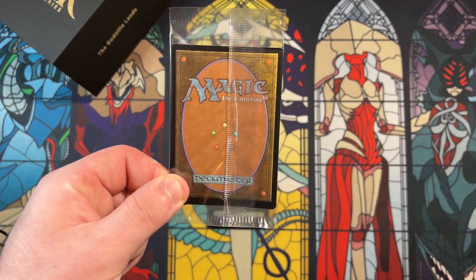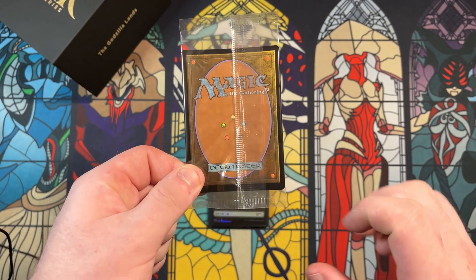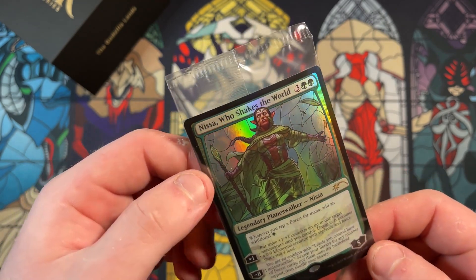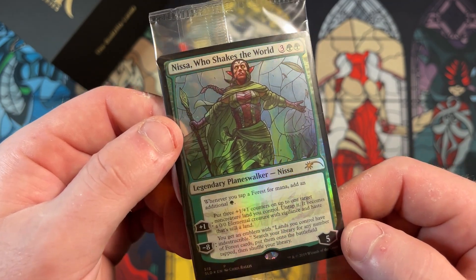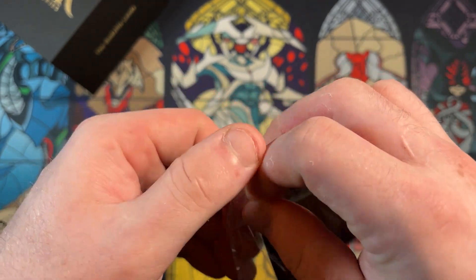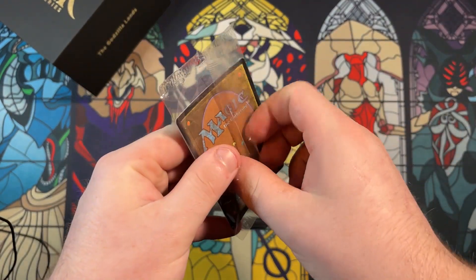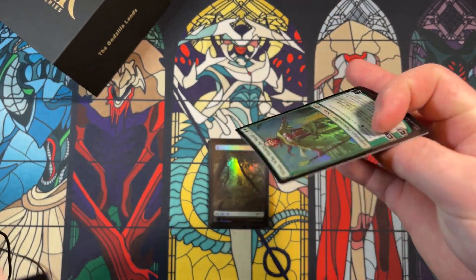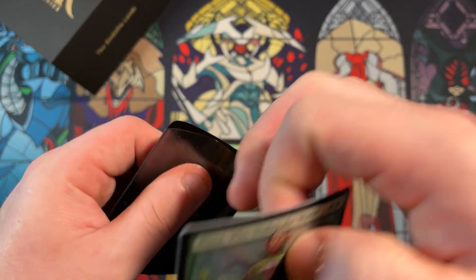I can't remember if these are walkers, slivers, or something else. I think this is the point in history where they started doing slivers — oh, it's still a planeswalker, and that's a pretty good one. Back in the day I'm pretty sure after rotating out of Standard her price fell substantially. Whenever you tap a Forest you gain a green mana — it's a planeswalker, and planeswalkers are traditionally not good in Commander seeing as you have three opponents that can all kill them.